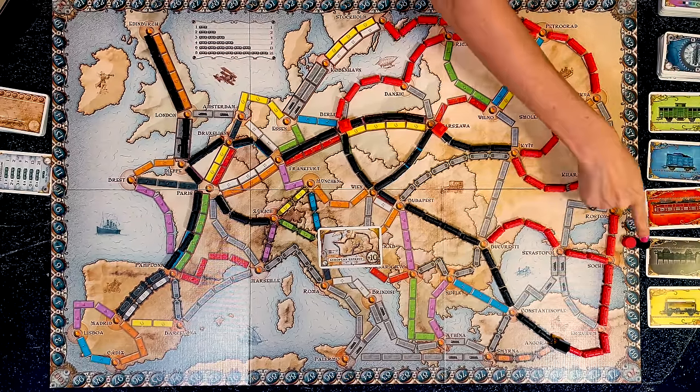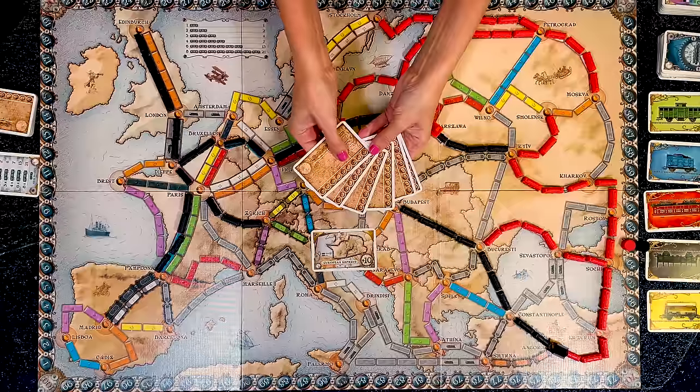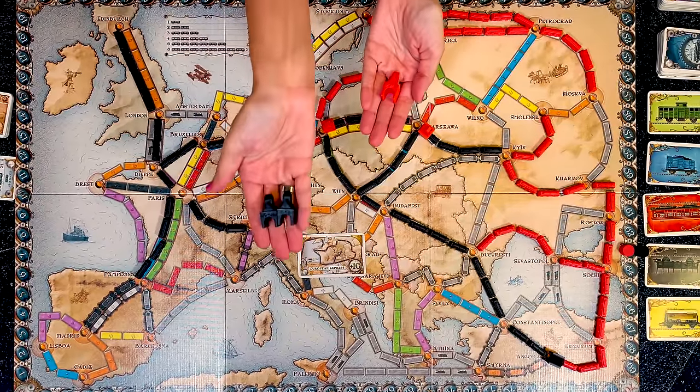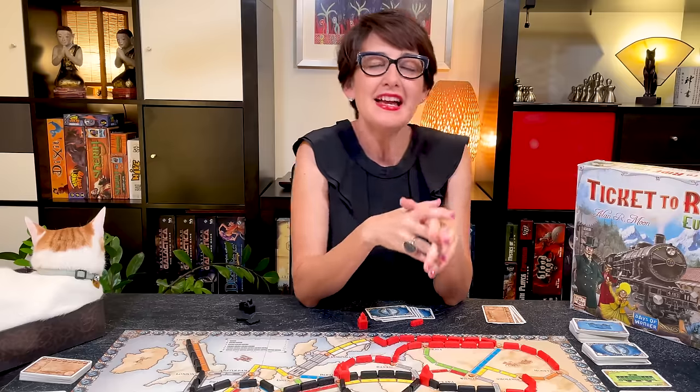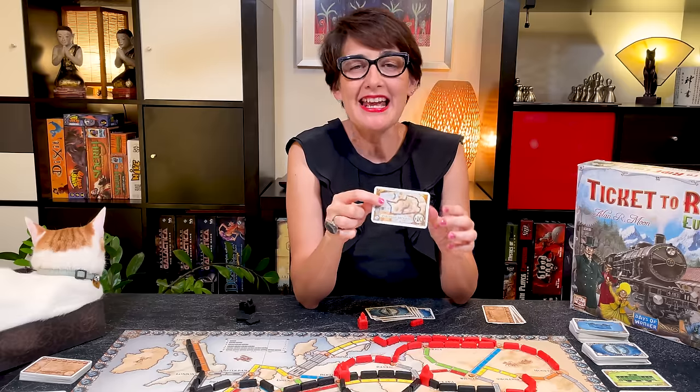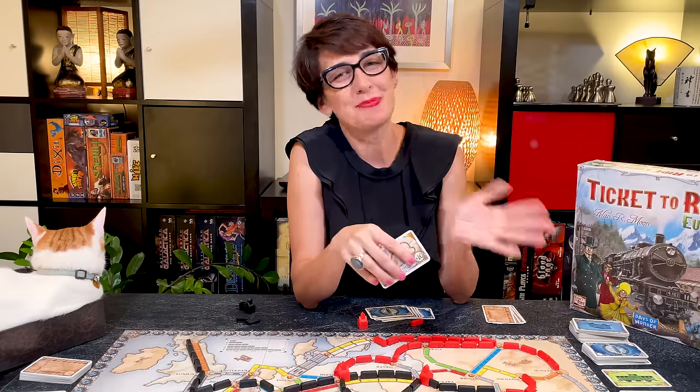In case of a tie, the player who has completed the most destination tickets is the winner. If still tied, the player who used the least number of stations is declared the winner. In the unlikely event that players are still tied, it will be the player who holds the European Express bonus card who wins. And if you're still tied, well, you should just play again.